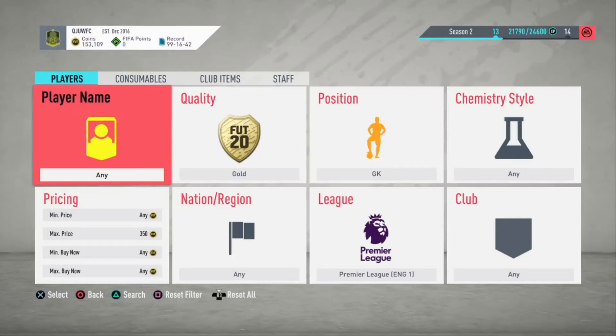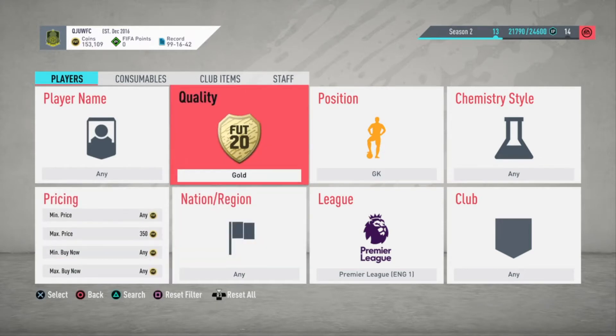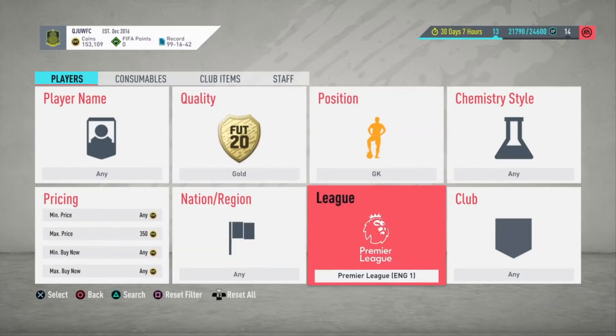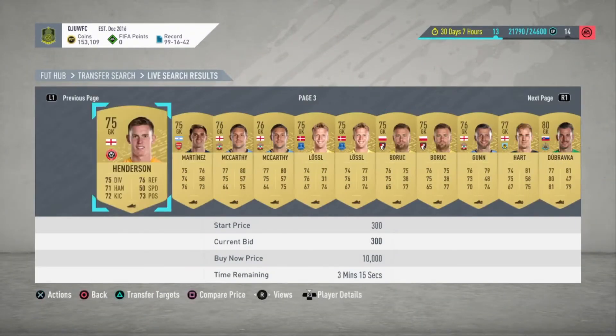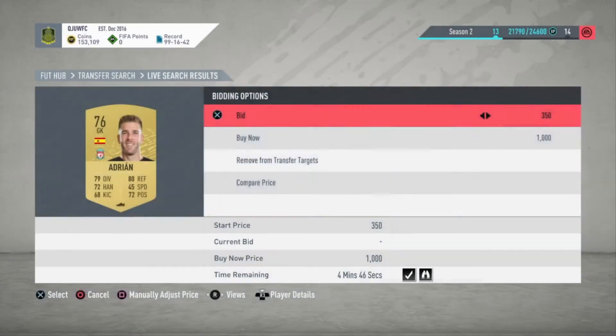My name is Quinn, welcome back to a new trading method video. Today we're doing a low-budget trading method — max price 350 coins, quality gold, position goalkeeper, league Premier League. It's a very low budget mass bidding trading method, so the only thing you do is bid 350 on all of the goalkeepers.